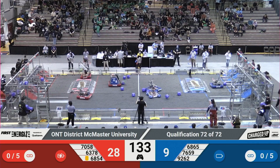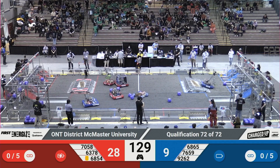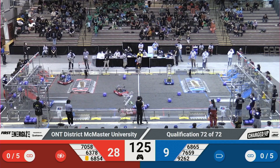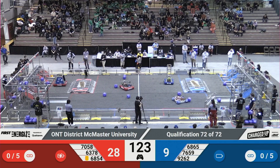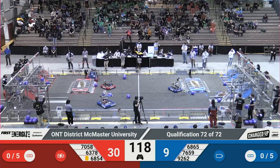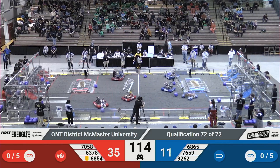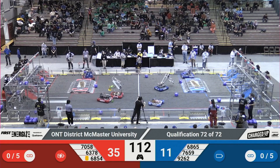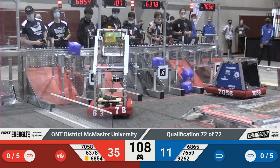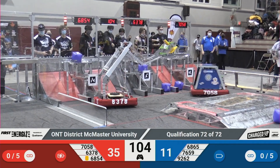Drivers now have their control. Right away, 70-58 from the Red Alliance goes right into the middle of the field, grabs a cube to bring it back over their community to go score it somewhere in their grid. On the blue line, I see 68-60-76-59 grabbing a cube over at their sub-station for the blue line to bring it back over their community to go play it somewhere in their grid. On the red alliance, I see 63-78 lining up a cone to score somewhere in their grid.